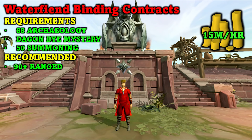The next method is Water Fiend Binding Contracts, and this is actually a really easy method. The requirements are 68 Archaeology along with the Daggone By Mystery quest, and 50 Summoning to make the binding contracts. Recommended is 90 plus ranged, though you could do this with as low as 70 ranged but it would be slower. Water Fiends is also one of the best ranged training methods — you should get around 500k XP per hour or higher. You can make around 15 mil per hour doing this method.